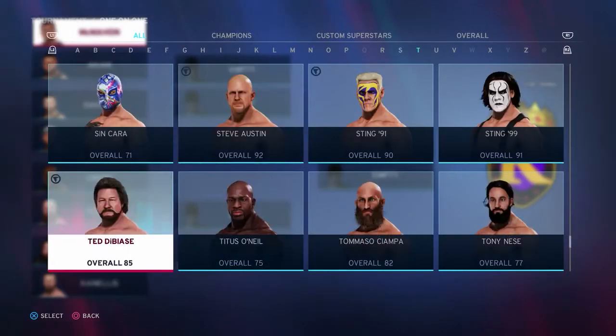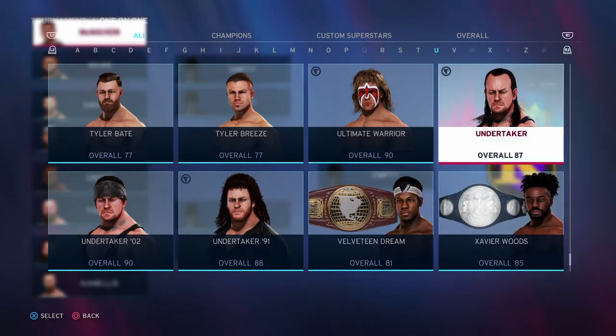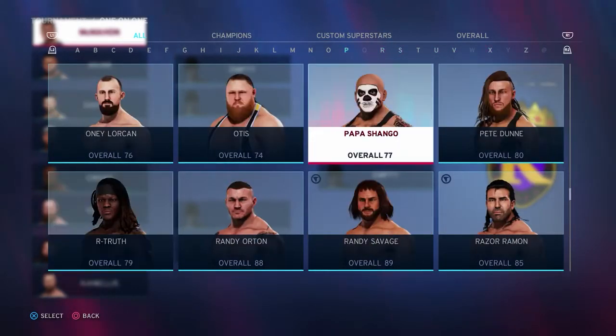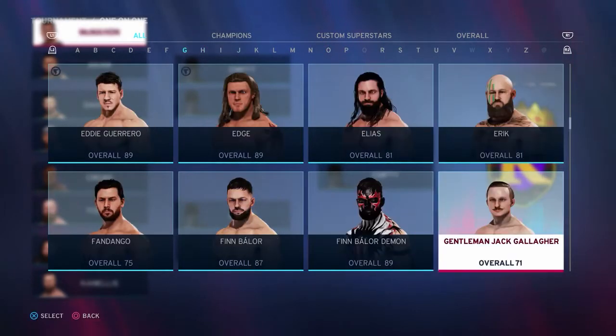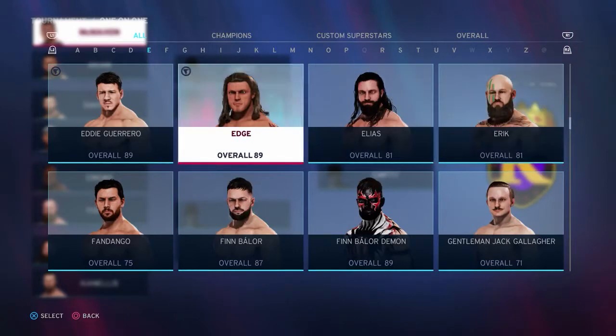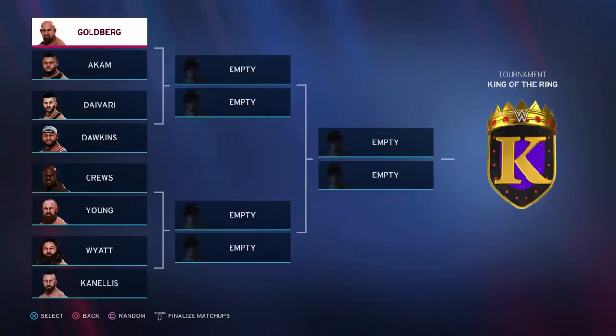From the main menu, select Play, then Tournament, followed by 1v1, and finally New. Make sure damage retention is turned to On in the tournament options screen and then proceed. This will bring up the tournament bracket screen. Now take away the top superstar and replace them with whoever you wish to fight as, and press Options or Start to finalize the matches.